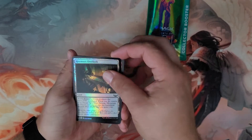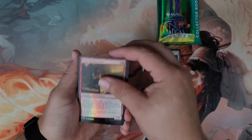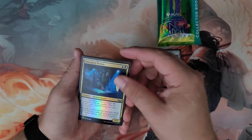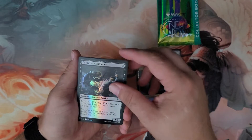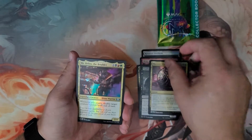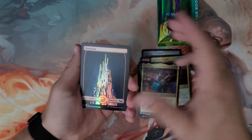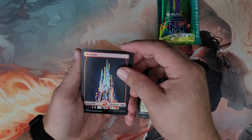Alright, so first card: Riveter's Overlook — Budget Fetches. Witty Roastmaster. Snooping Newsy. Cutthroat Contender. Maestro's Charm. Mr. Orfeo, The Boulder. There's the Foil Land — Full Art. Very nice.